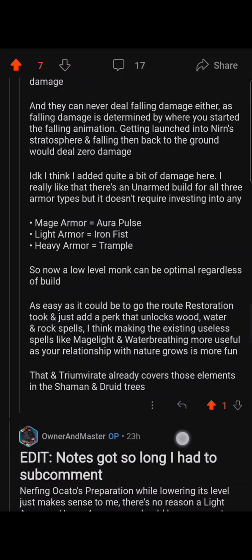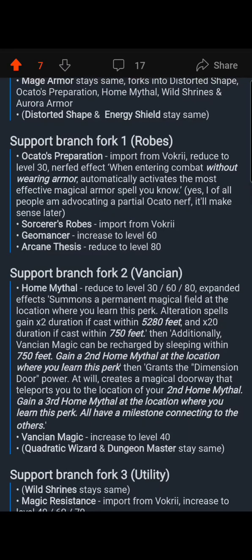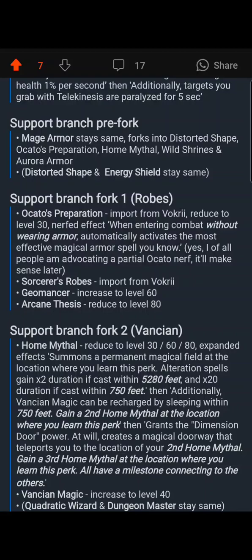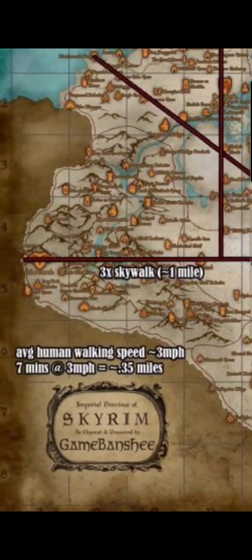Instead of 5,000 feet I increased it to 5,280 because that's what a mile is — if you're that close to 5,000 feet you might as well go to 5,280. Here's a map of Skyrim — this is roughly Homethal's actual range. Right here you see Whiterun, and 5,000 feet is very close to a mile. These lines are a mile, so it pretty much covers an entire hold almost — from Whiterun to Riverwood all the way up past the mountains. 5,000 feet is actually quite a large space.